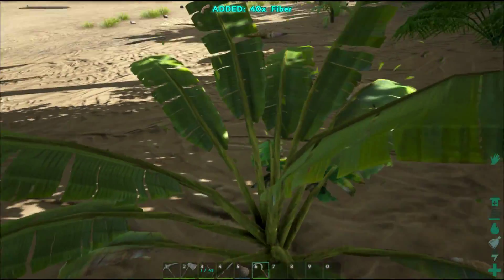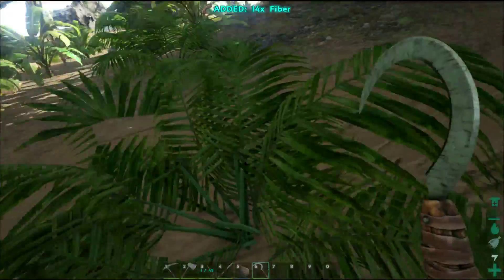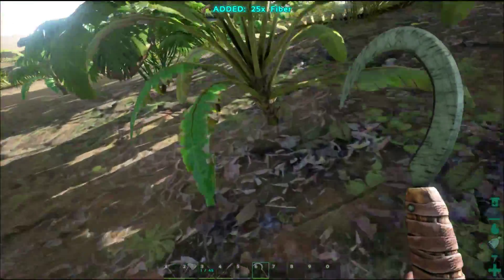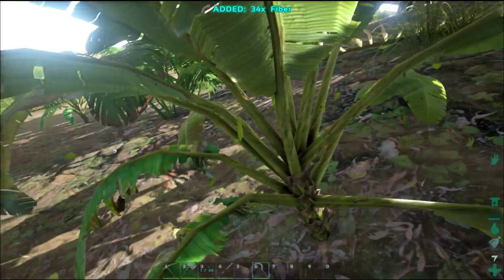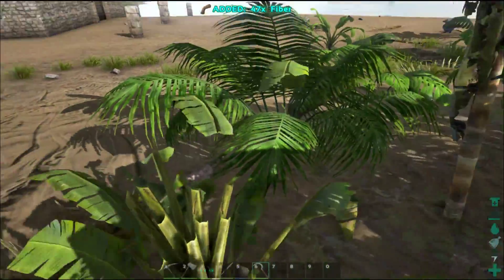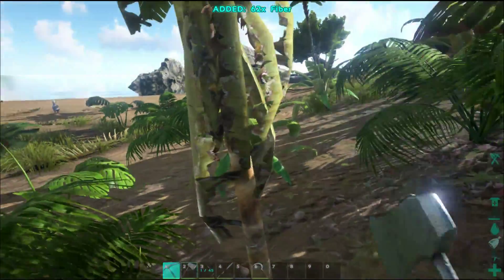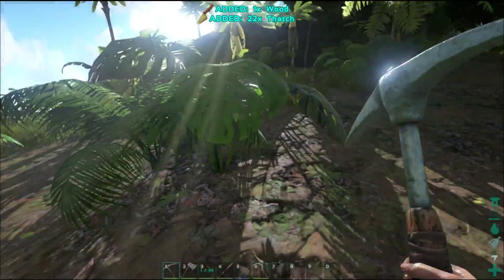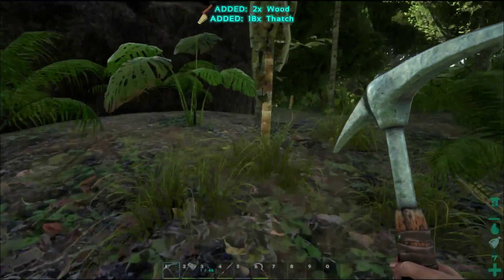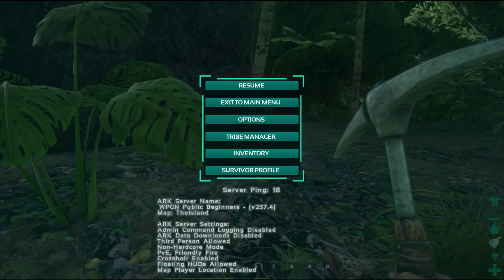Now you notice that I've got my ground clutter on. It's not that I don't enjoy looking at all the overgrowth and the plants, it's just very hard to see things on the ground when you have all that going. One of the main reasons I did that is on our other server we harvest a lot of dinosaur eggs for kibble, and if the overgrowth is too populated you can't see them.